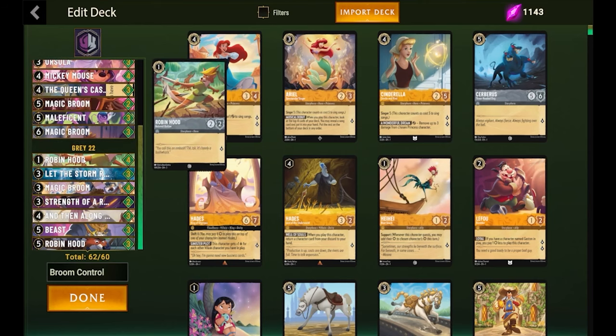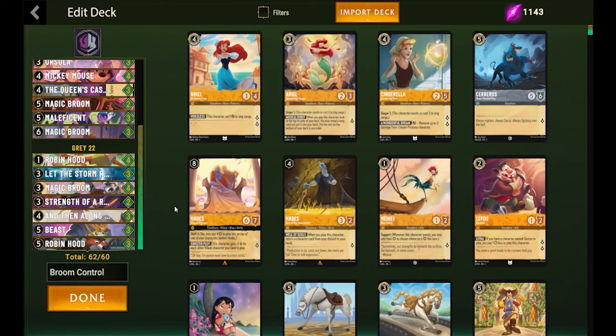For the steel side of the engine I'm running four Robin Hood, three Let the Storm Rage On, four of the steel broom that gets Resist until the end of our next turn. We have two of A Strength of a Raging Fire because Mickey Mouse does reduce the cost of all our brooms, so there's a good chance we can spam brooms. We have three Then Came Zeus because Mickey Mouse can sing it. We're running three of the Draw Beast and three of the shift Robin Hood to go over our little Robin Hood. So 62 cards all together — that's the deck.